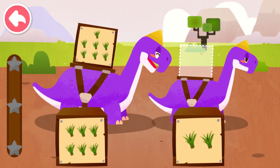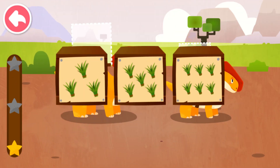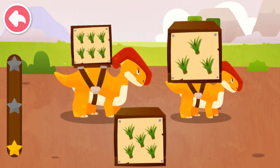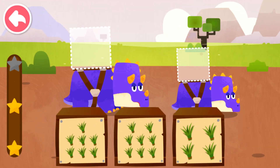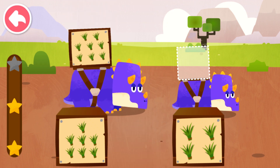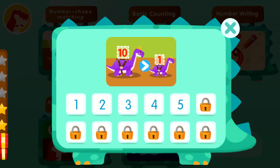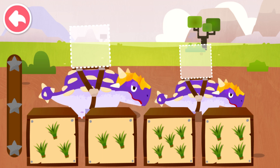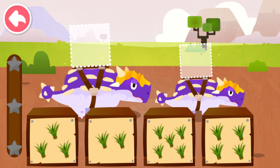Dispatch the box with the most goods to Big Dinosaur, and the one with the least goods to Small Dinosaur. Seven, two. Six, six, three. Eight, four.